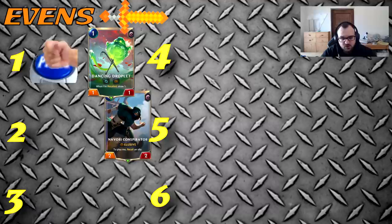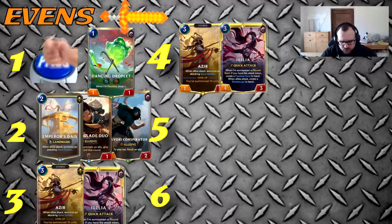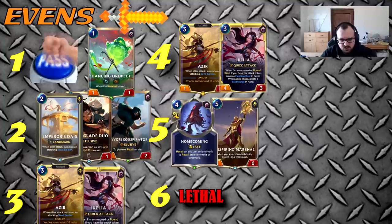When going even against Dragons, on turn one you pass — don't play anything. You can play Droplet if you have a Conspirator in hand to cycle it. The best opener when going even is Droplet into Conspirator. If you don't have that, turn two play Diaz or Duo, turn three Azir or Irelia — pretty simple. The most important thing in this matchup is knowing what to do on turns one and two, because misplaying there can lose you a game that was easily winnable. Turn five set up lethal or Homecoming, turn six lethal — if the opponent isn't dead by then you're likely too behind.